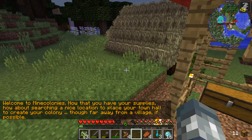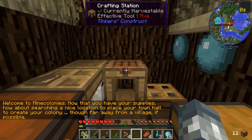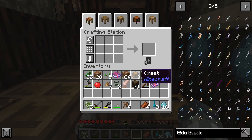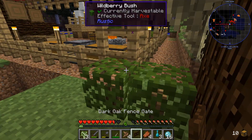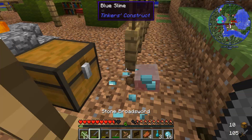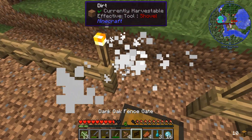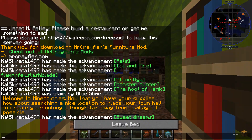I forgot — I ate one of the gelatinous slimes earlier and it gave me a jump boost. So the first thing I need to do here is I need to really quick make a gate. Okay. There we go. And we're going to put this down right there. And now we can actually go to sleep. Finally.